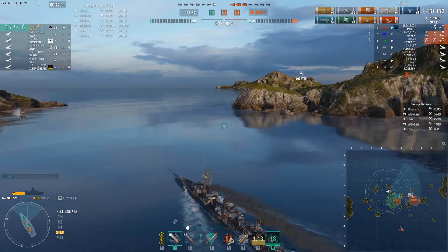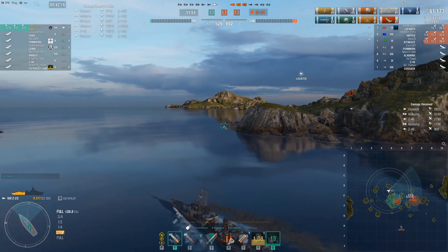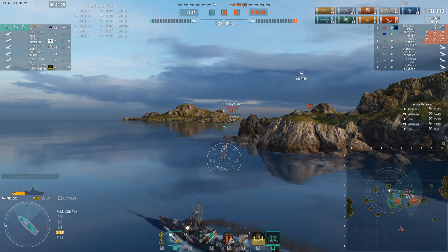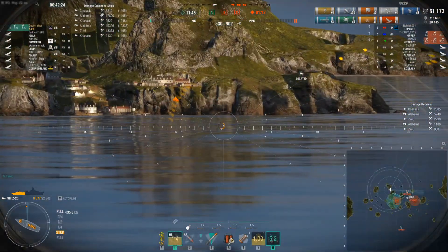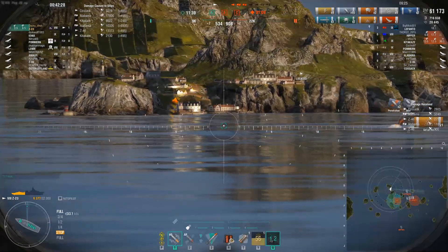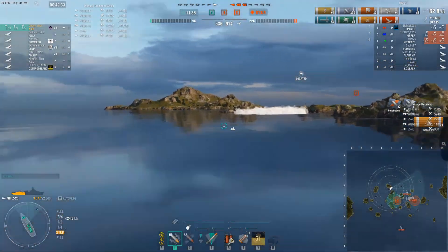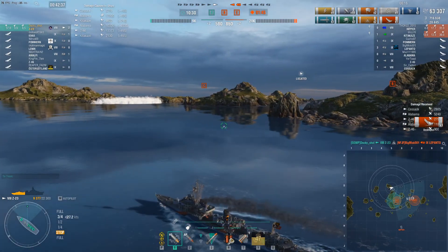The Lepanto was steaming up to the north through that channel. I'm thinking my best bet is to find him and try and whittle him down. I don't realize at this point how low he actually was until I spot him - he's at 2000 HP and I get one salvo off as he smokes up. But this one salvo is enough because it starts a fire, and the Z46 had already had a fire on him that he had DCP'd, and he dies because he cannot repair that fire.